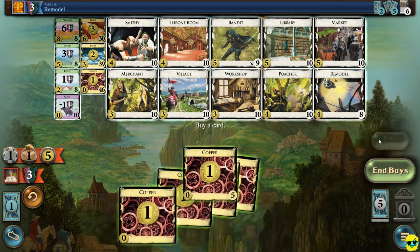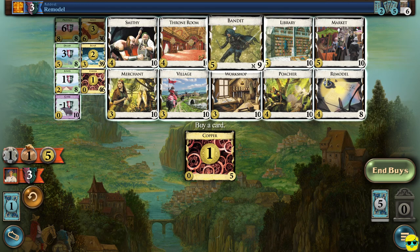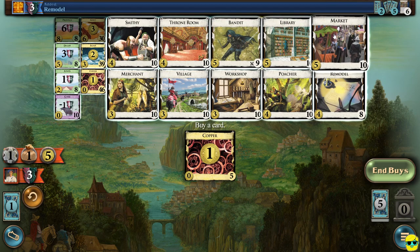Anyway, I'm going to play all my treasures. Now buying another bandit is a little bit risky. It's such a good card, but the problem is that it takes an action and it doesn't give an action. So if I draw two bandits, I can only play one — it's kind of a dead card. So because of that, I feel like I will buy a market.